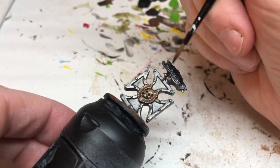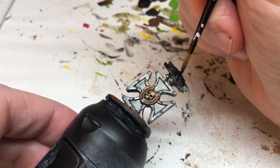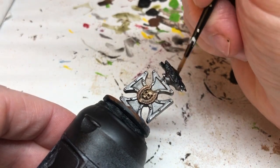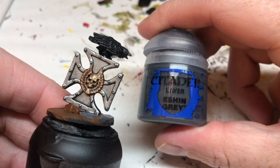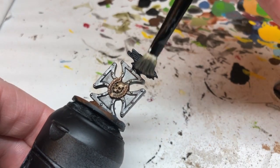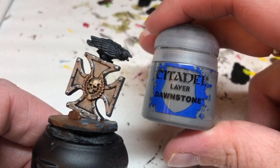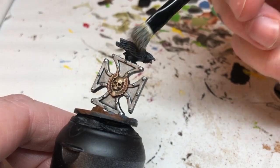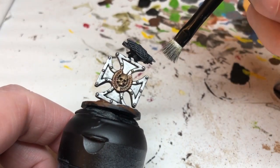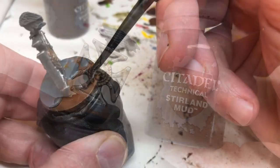Now we're dealing with the bird. Two coats of Abaddon Black just to make sure it's completely covered and to make sure there's no silver showing from any accidental hits with the drybrush from doing the cross — you don't want the bird to look silver. Then I'm doing a very light drybrush with Eshin Grey, just bringing out the most raised details. I don't want to go too heavy because otherwise the bird will look grey rather than black. Then I'm using Dawnstone for a very light drybrush on the very topmost parts of the wings and also over the beak and talons, just to make those stand out a little bit.